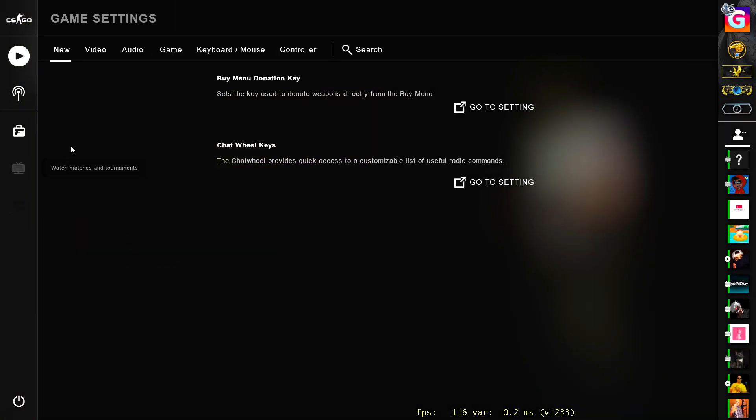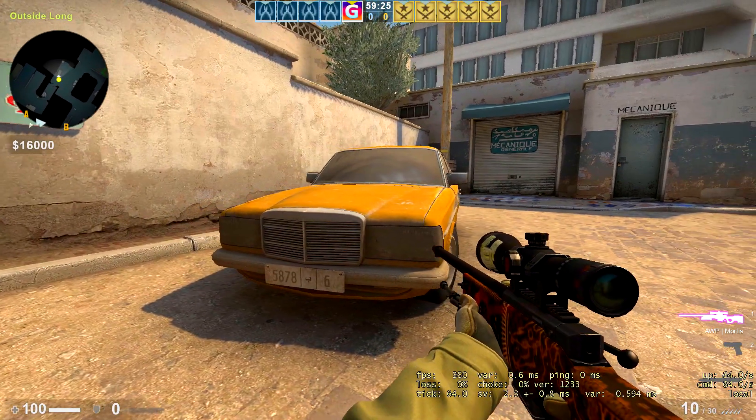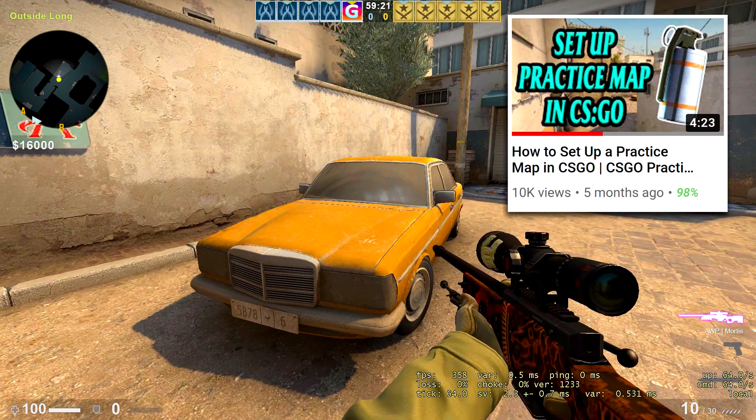Ok, firstly you need to go to the game settings and enable the developer console here. Then I load the training game to show you how it works. Check the suggested video to know how to set up the training server.